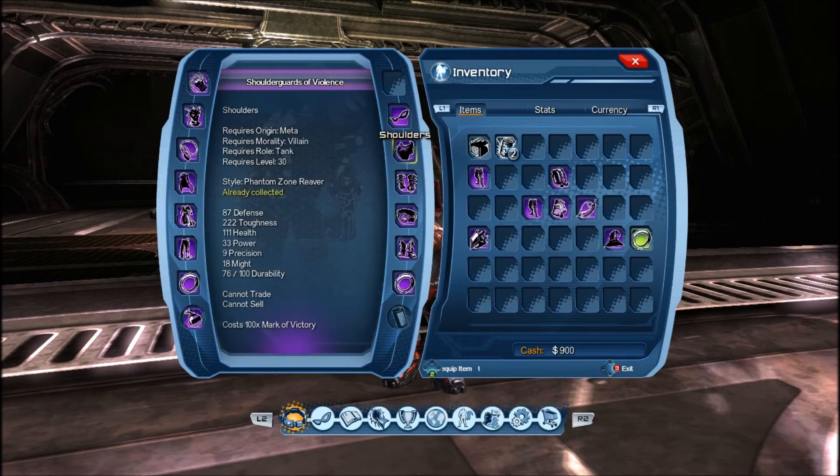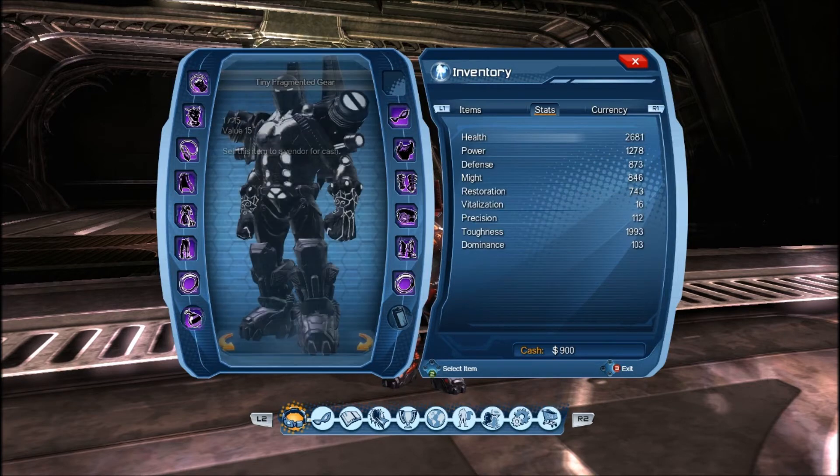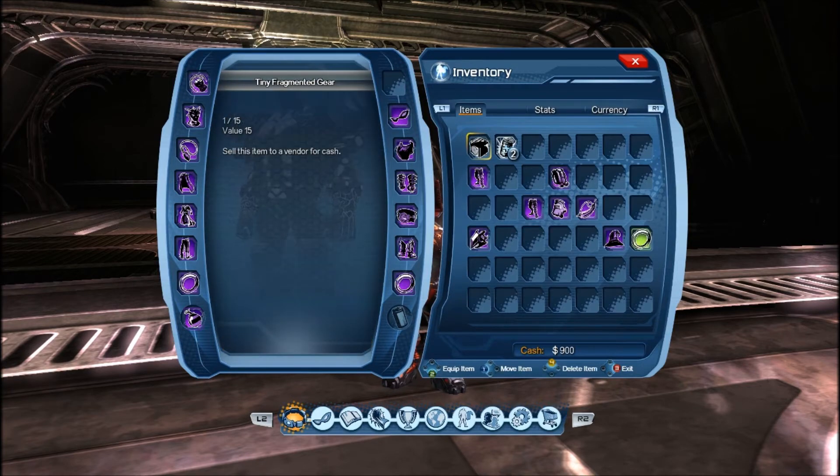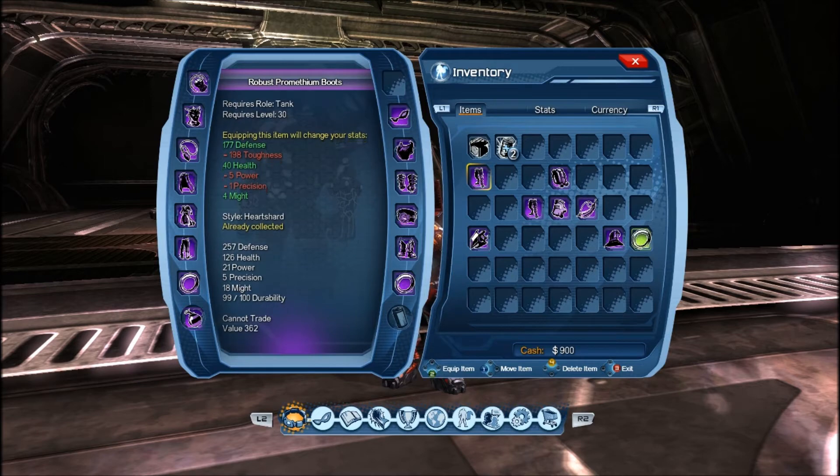I usually do like 170 hits high. I'm using brawling now — even though it's a lot slower than MA, you'll get somebody knocked down a lot faster than you will with MA. The only good thing about MA is that it can spam, but once somebody gets through that spam, you're done.